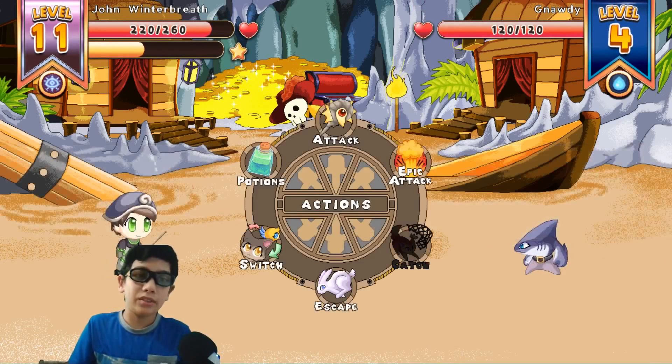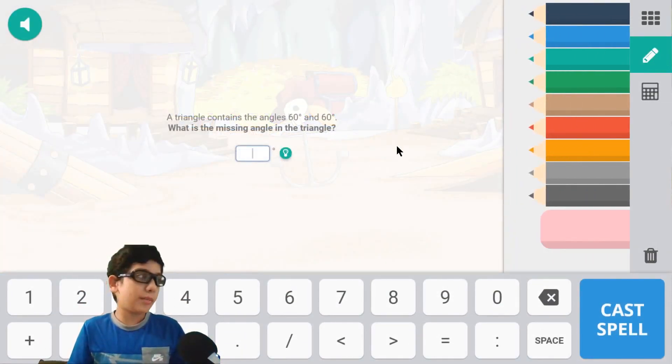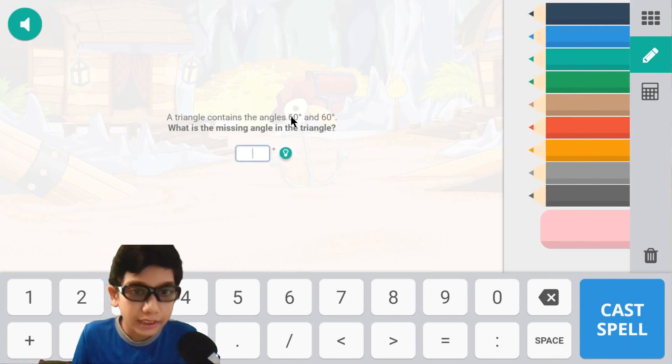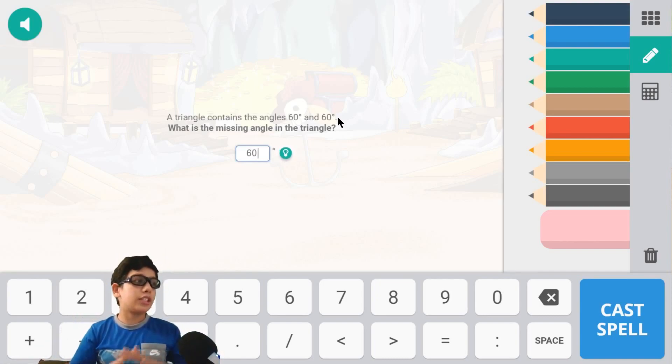We leveled up about three times — we're at level 11 now. Let's use Batter Up. I feel bad for that animal because I'm level 11 and it's only level four. Let's figure it out: 60 plus 60 is equivalent to 120. 120 plus 60 equals 180 — so all the edges combined of a triangle should equal 180. And got it right!